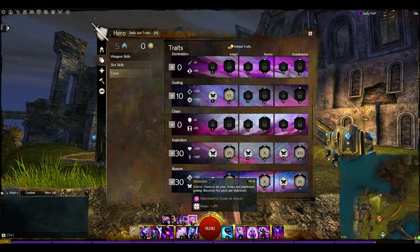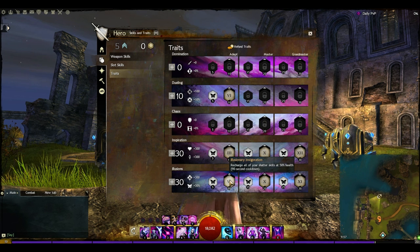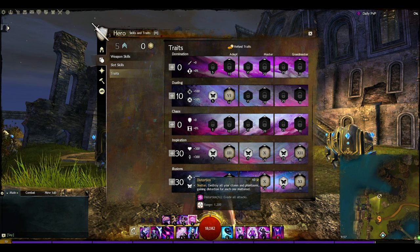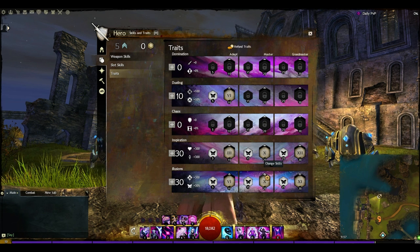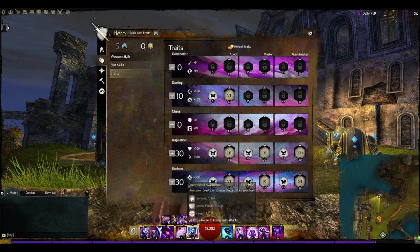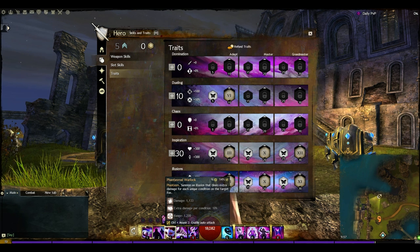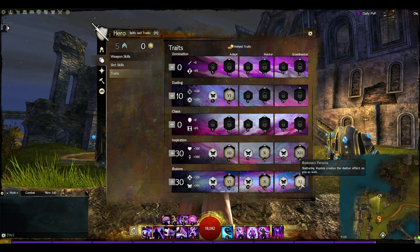Being able to spam all four shatters instantly one after the other without worrying about summoning illusions is absolutely brilliant. We also have a trait that recharges all shatters at 50% HP — once you're being focused and drop to 50%, it instantly recharges everything and you can smash them all out again. Keep in mind that using Distortion shatter gives you distortion as well, which is a good amount especially with illusions up — potentially three to four seconds of distortion. We also have Phantasms recharge 20% faster, which isn't really a must-have, but it means we get the Phantasmal Swordsman and Phantasmal Warlock out more often for a bit more damage. You do need to go 30 points in Illusions though, because Illusionary Persona is so powerful.